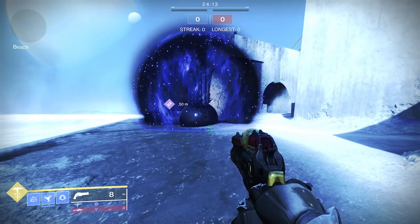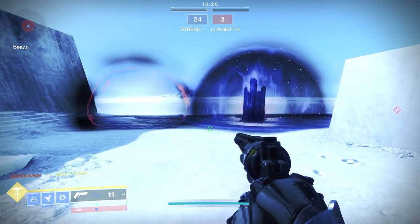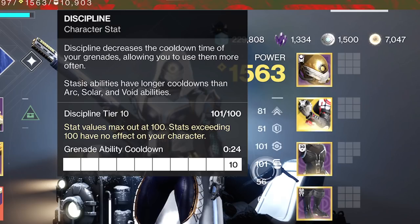Along with the Touch of Winter Aspect, you want to pair it with the Whisper of Durance Fragment — your slow lasts longer, and for abilities the duration is increased. So that means the Dustfield, instead of a 7-second area of effect, sits on the ground for 11 seconds. Keep in mind the Dustfield is one of the fastest grenades in the game at tier 10 — a 24-second cooldown.